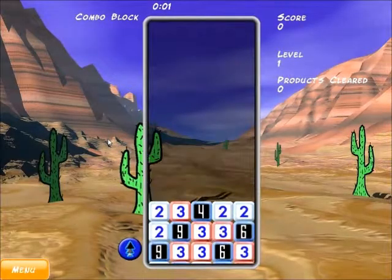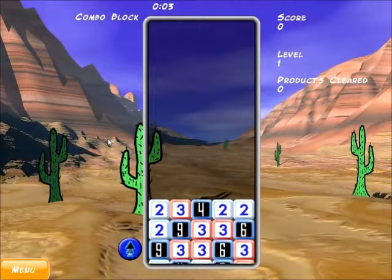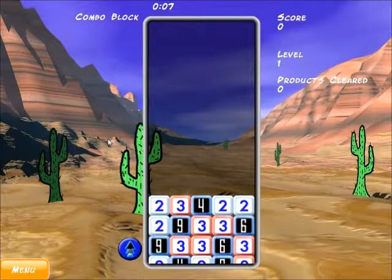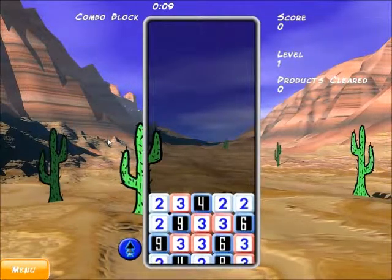The goal of Prime Time mode is to clear the black blocks. Sounds simple enough, but how do you do it? To clear black blocks, you select the white blocks that when multiplied together equal the black block.